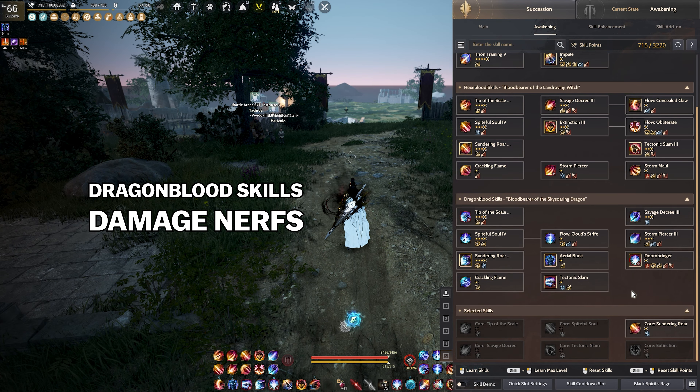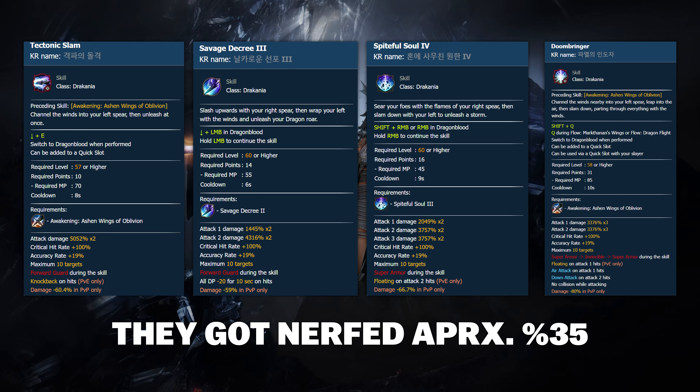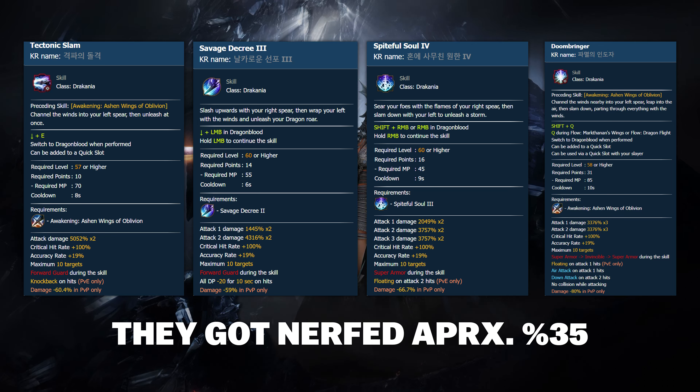In the nerfs that preceded this, the aim was to lower the character's standing in the meta slightly, which made it appear quite weak in comparison. Following this damage nerf, the character's explosive power in particular large-scale battles was significantly reduced. The majority of the damage reflected while remaining in superarmor being nerfed further diminished its standing in the meta.